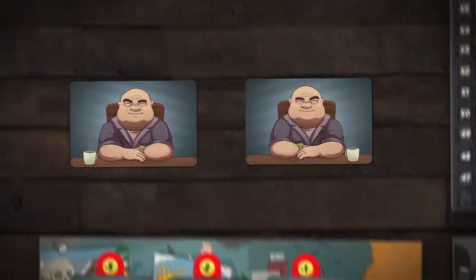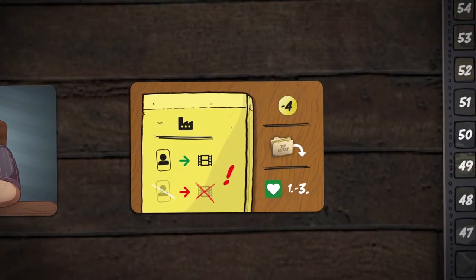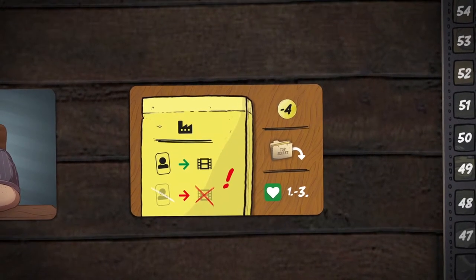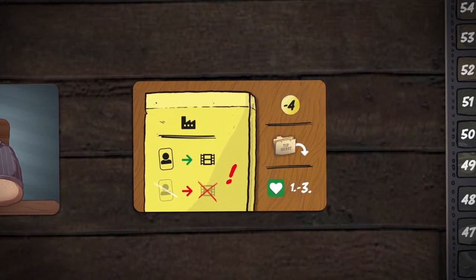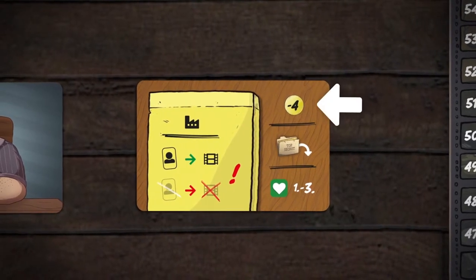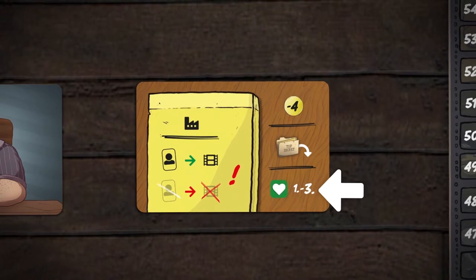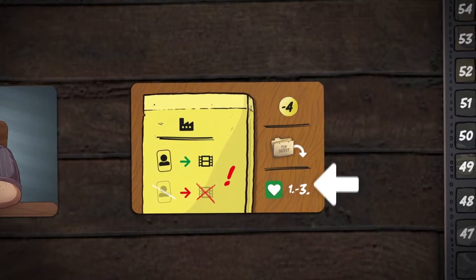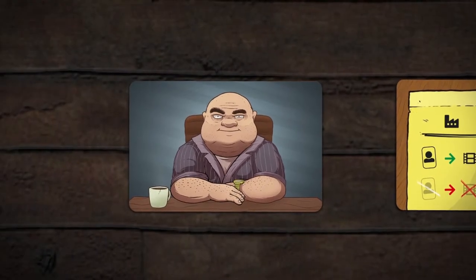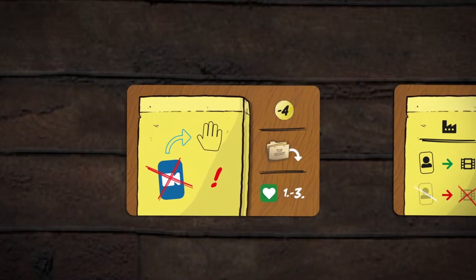Then the annual plan for this year is activated. These plans can have a positive, negative, or neutral impact on the current round. In this example, you can't release a movie without a star in it. Annual plans may be ignored by paying money, with a certain sympathy level, or in the Take That mode by dropping a black dossier. After that, the annual plan for the next round is revealed so that you can plan ahead.